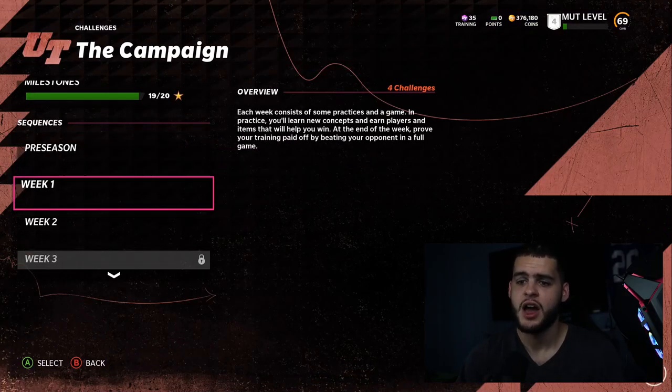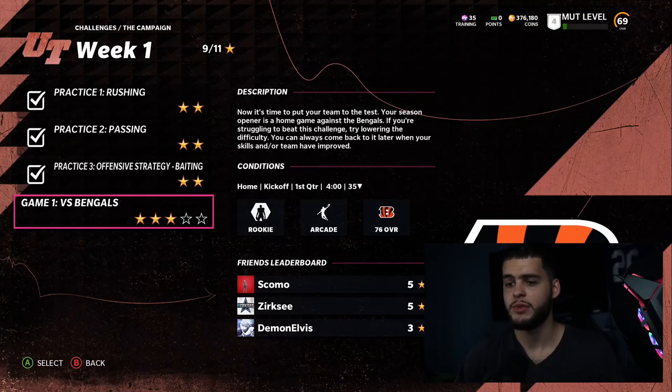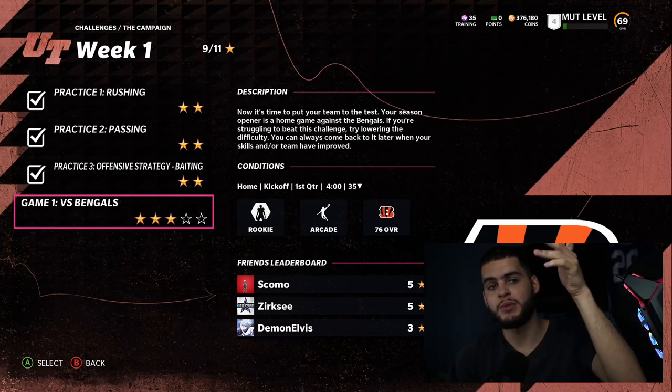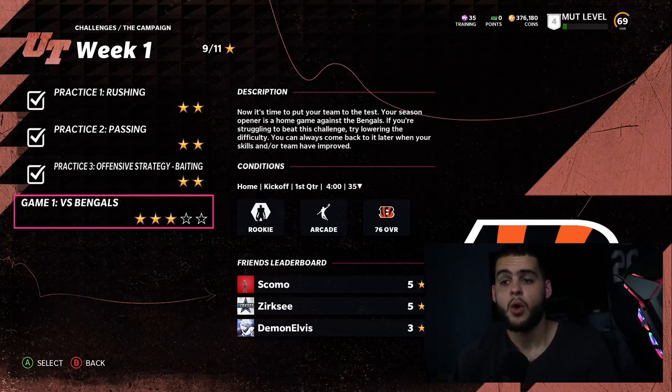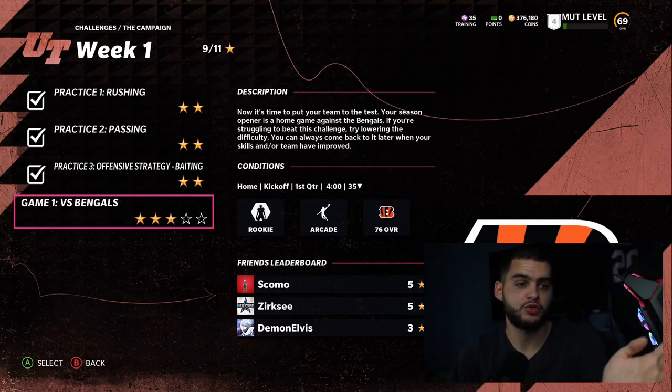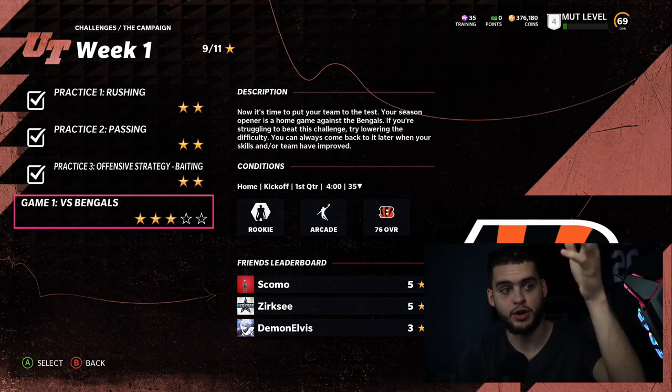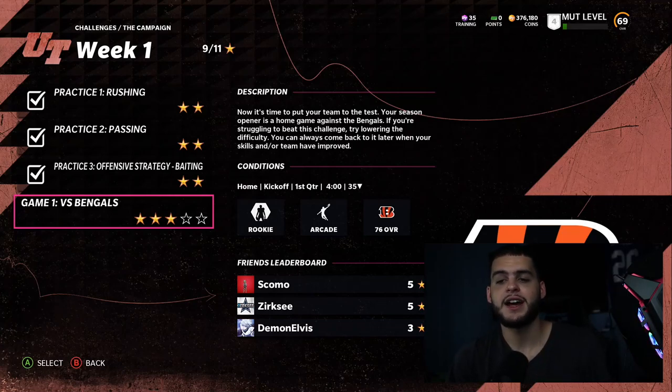For passing and rushing yards, go to challenges and then full game solos. Go to the campaign — week one, game one versus the Bengals — it's arcade and a full game. When you're on offense, take every kickoff back to the one yard line instead of starting at the 25, because that kills 25 yards of progress per drive. Run back to the one yard line, bomb the ball 100 yards for a touchdown, get 100 yards every possession. On kickoffs, that's also the best place to get fumbles — hit stick the returner.